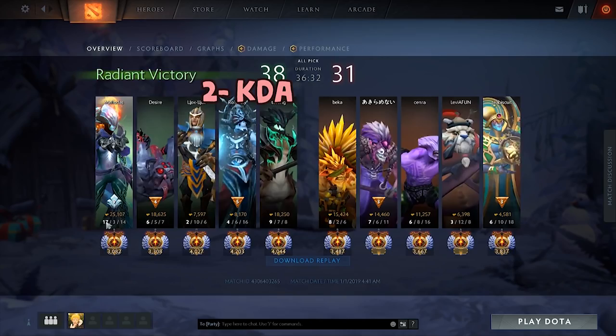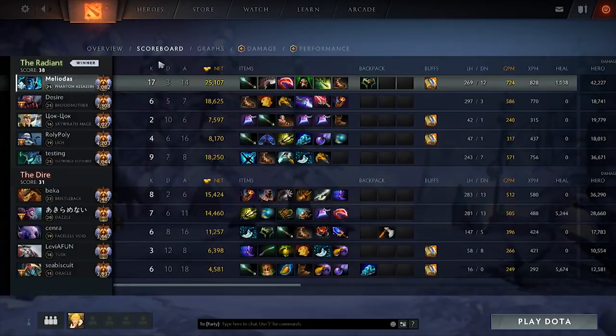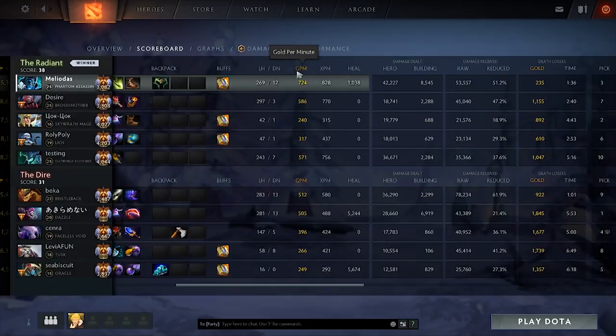Number two is KDA, which means kills, deaths, and assists. If you have a high KDA, it will increase the chance of you getting better players in every normal game you play, which means your hidden MMR is increasing.